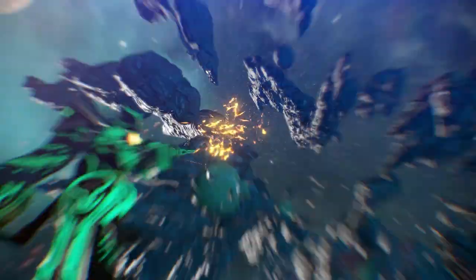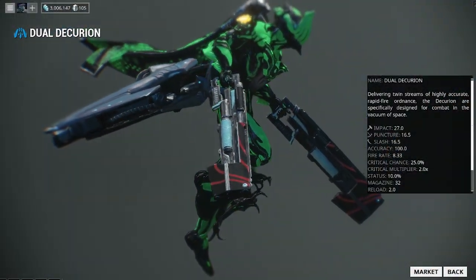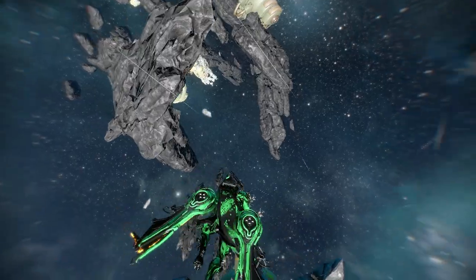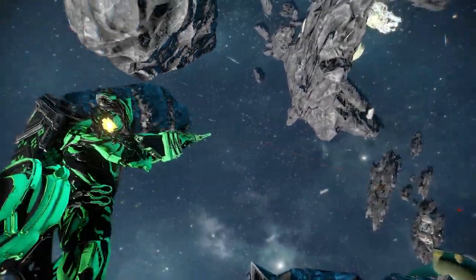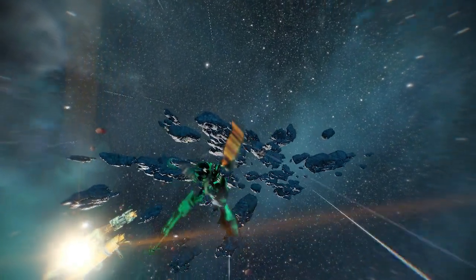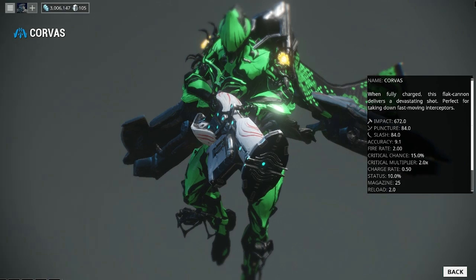Next off we have the Dual Decurion. The blueprint is also obtained from the market. There are actually only two parts to this one, but you do have to get both of these twice. The barrel can be obtained from Arbiters of Hexis and the receivers from Cephalon Suda Syndicate. It'll take 45,000 credits to build, two Control Modules, 12 hours, and 50 Platinum if you want to rush it.